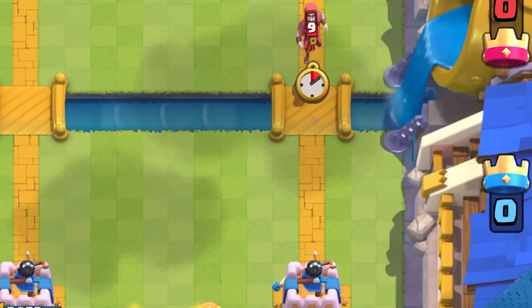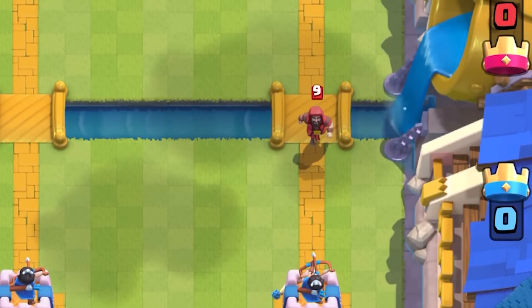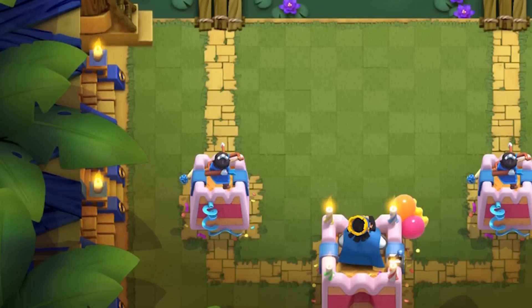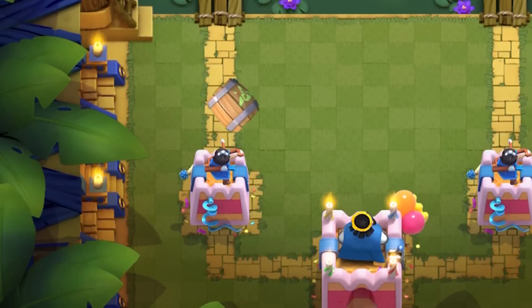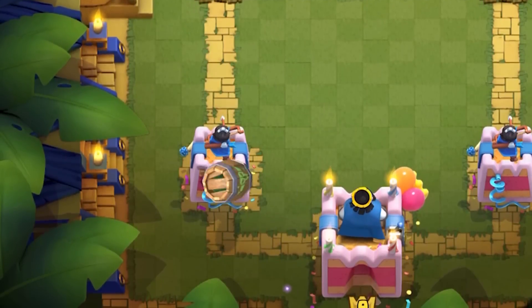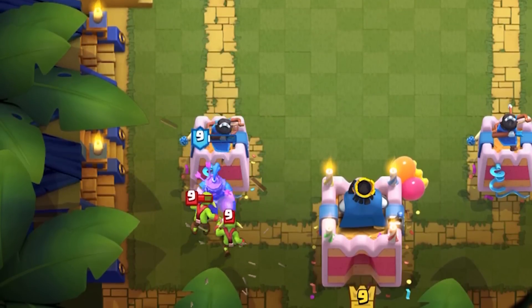All fireball units such as the musketeer, electro wizard, and even the wizard can be completely stopped using Royal Delivery because of its knockback. The Royal Recruit gets a stab in with the princess tower, preserving the recruit's health 100%. You'll want to plant it right on top of them in order for the Royal Recruit to reach.